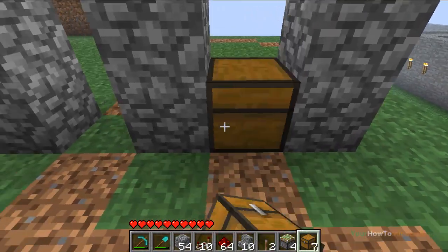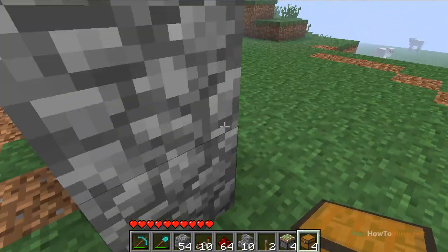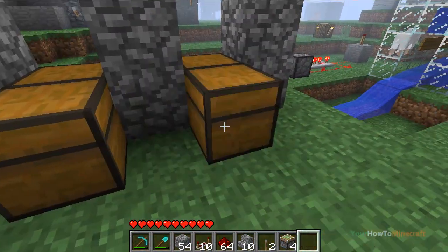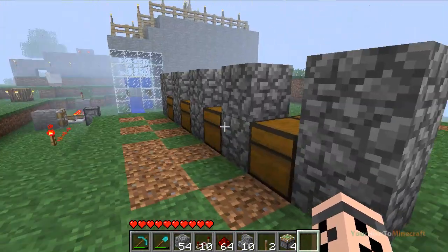Then you need to just place your chests. We're going to make them large chests just to make it interesting. This is the back of it and this is going to be the front of the locking chest.